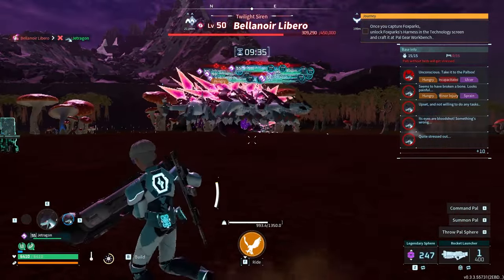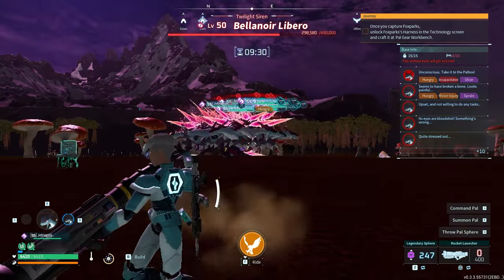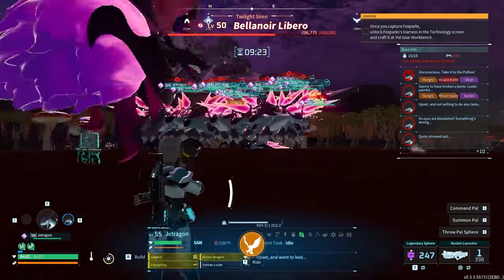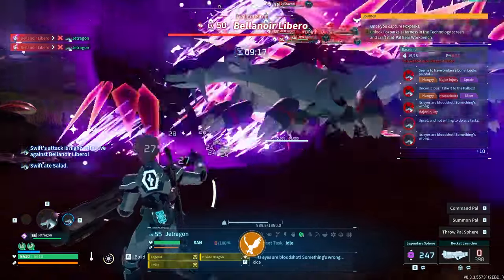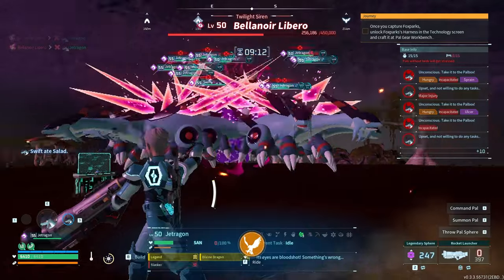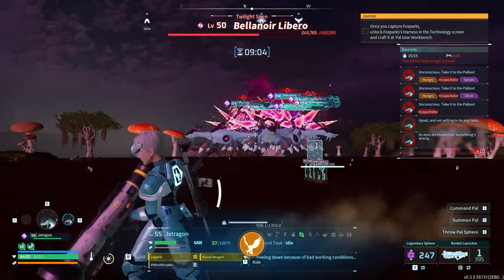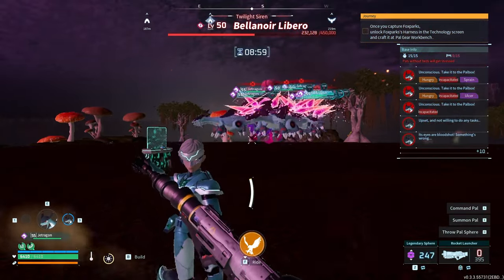Another thing to increase your damage output that I've seen online is using the attack pendants. What you're gonna want to be using is two of those — the plus two attack pendants. Those are the ones you could commonly find in the caves and dungeons of like the ice area, the cold area. At least that's what I've heard. So: cheeseburger, omelets if you really want, attack pendants. You could even reset your stats with that juice thing and stick all of your stats into attack instead of HP or weight.